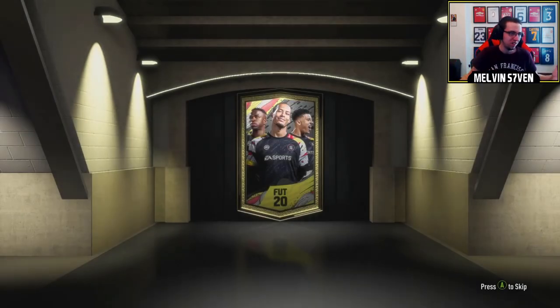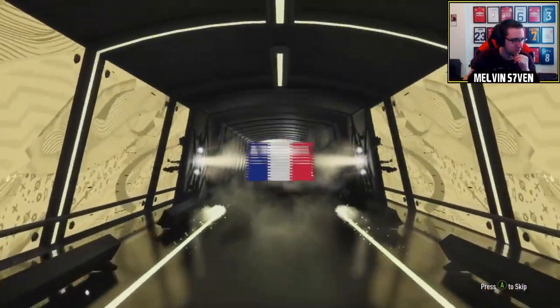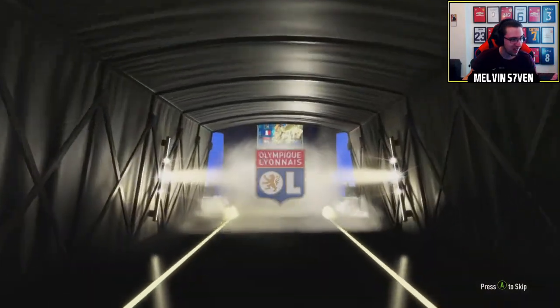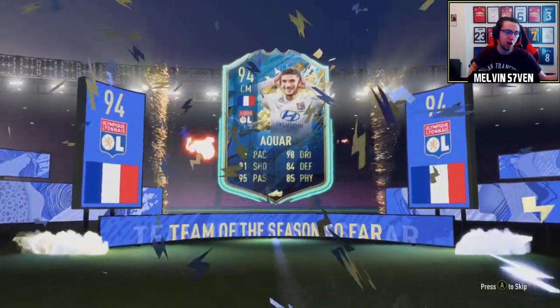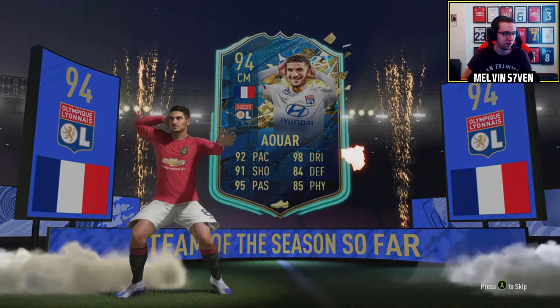Right, come on. League 1 team this season - we all know who we want. Ben Yedder, Mbappe, Neymar, Di Maria. Other than that, not really fussed about anyone else. So it's French, centre mid. Oh, that is, isn't it? Okay, that's not bad. Yo, I'll take that. That's a dub, okay? That's definitely a dub.